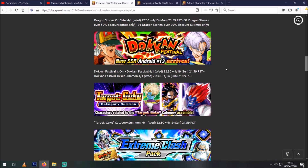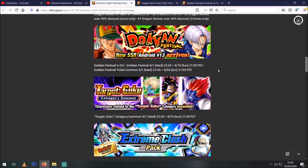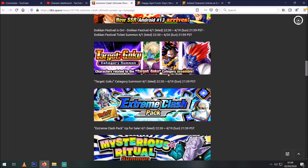The banner is going to be up in like five or six hours so we'll see then. Then of course we're going to get the target Goku support banner — that pretty much always happens when a new category comes out. It will be 30 stones for three multi's and then up to 50 with guaranteed featured. Do not summon on this banner — complete waste.